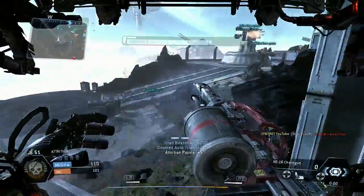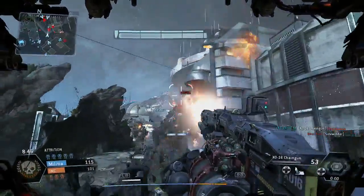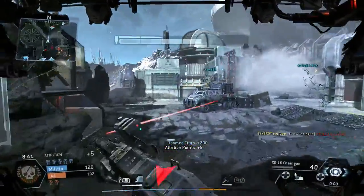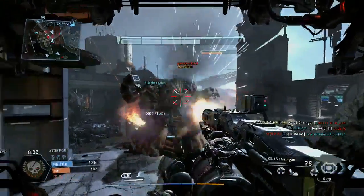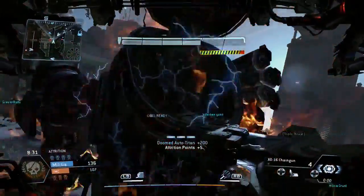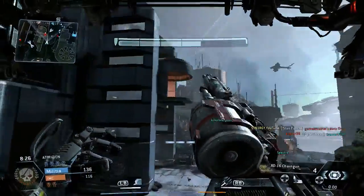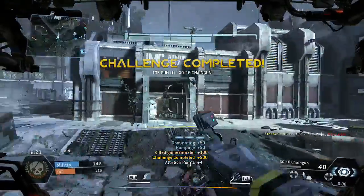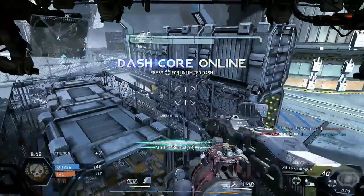This guy is actually attacking me with the triple threat so I'm moving out of that area. We're going to attack this guy while there's no shield sound, and there's more attrition points — getting away from him for the time being. Attacking this one from behind because it's another auto titan — we take out his core so he's unable to nuke eject. There's a guy on the roof — we're going to take him out, nice and simple kill.